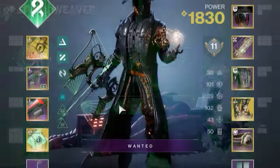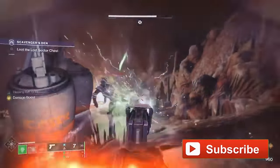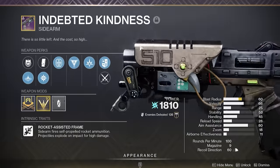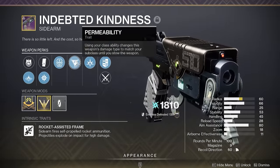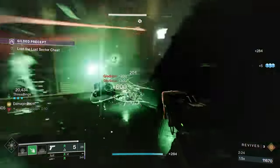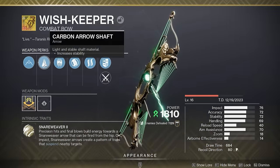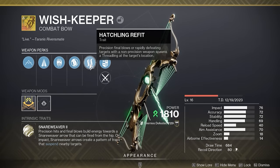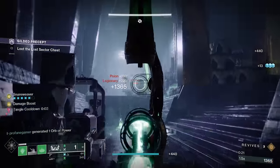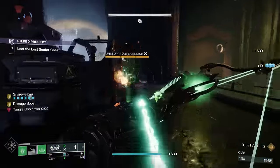We checked this build out really early in the season and it was absolutely amazing. But since then, we've seen the Indebted Kindness Sidearm come out — an amazing and overly powerful sidearm that has a lot of potential with a lot of different builds. With the perk Permeability, it'll transform from an arc energy weapon to a strand energy weapon, allowing the Indebted Kindness to trigger all the effects that other strand weapons would. And the Wishkeeper Exotic Bow got a catalyst option providing hatchlings, which turned out to be a much more beneficial catalyst than anyone could have imagined. Both of these additions have elevated this build's performance, making it exponentially more powerful.